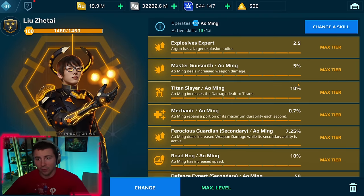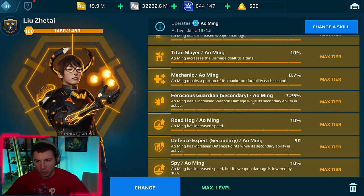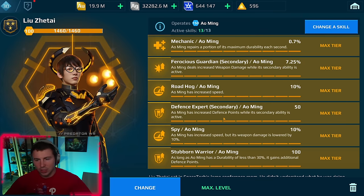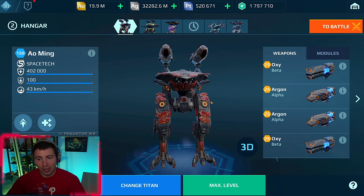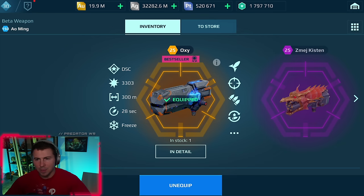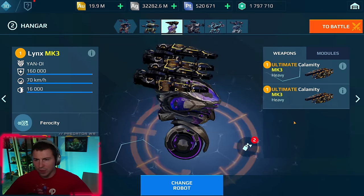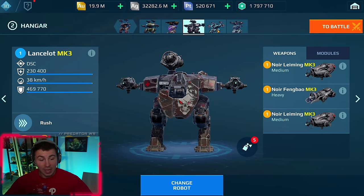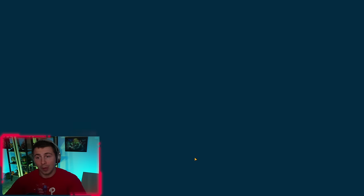We've got the Explosive Expert, Skill Master, Gunsmith, Titan Slayer, more healing with the Mechanic, Ferocious Guardian — more speed, defense, durability, and Aoming-ness. We'll start with the freeze rockets, then try the flame titan weapons since they got nerfed. And we also have the Ultimate Calamity Links you guys have been requesting. Let's see how insane this Normal Aoming is!